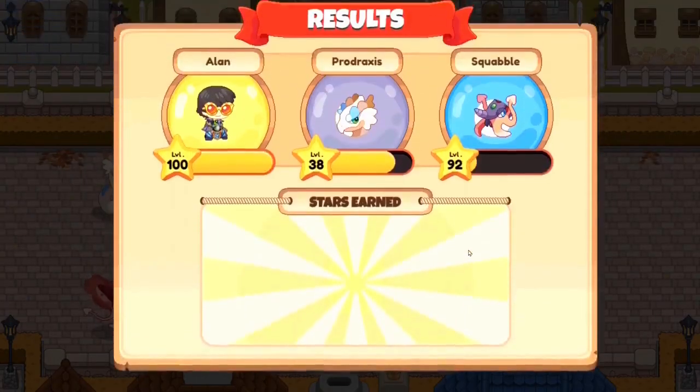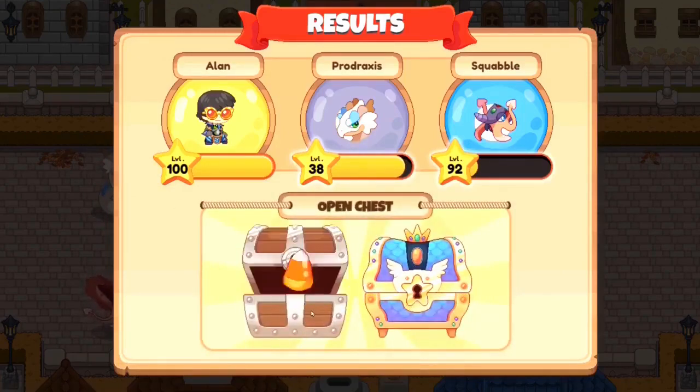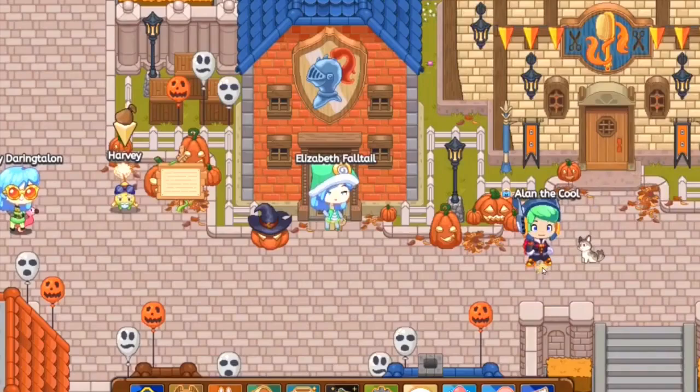You won! Let's collect our member stars — hopefully we can get enough for our Paradoxus to level up. Let's open up our chest, and as you guys can see, we've gotten ourselves 10 candy corn. Alright, so you had a quick overview of what the first method is. Let's get to the second method.